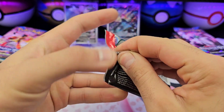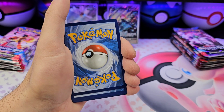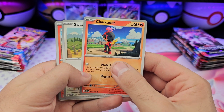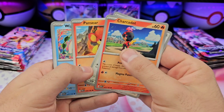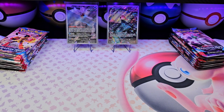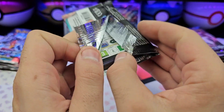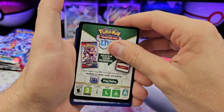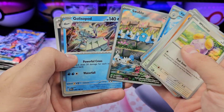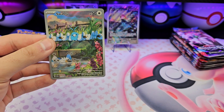First pack from the second ETB. As always, all of my pull rates from the products I've opened will be in the description. As I open more products, I'll go back and update the previous descriptions. If you're watching this on the initial upload date, it'll just be the ETBs. If you're watching a week from now, everything will be filled out so you'll know which product treated me the best. Varoom. Swablu — just pulled that yesterday from Ancient Order or Future Flash, whichever one it was.